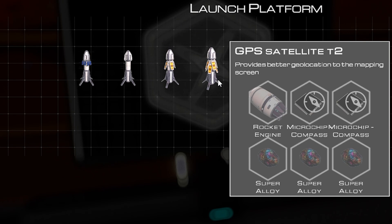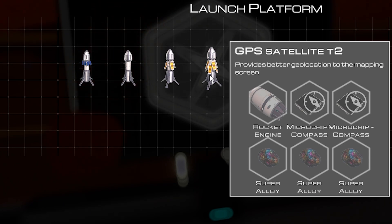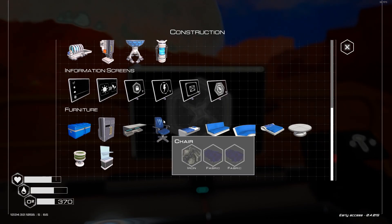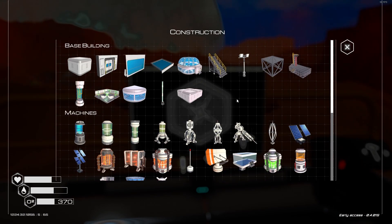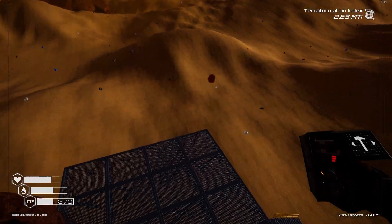Okay. Hmm, interesting. I need two... god, there's so much super alloy involved. Rocket engines, super alloys. I don't think I've got anything on this screen. I might want to work on the biolab. Ah, Christ, that bloody needs super alloy too.